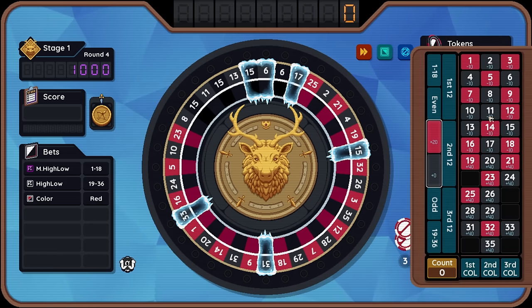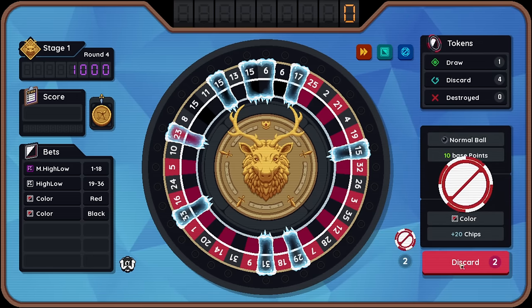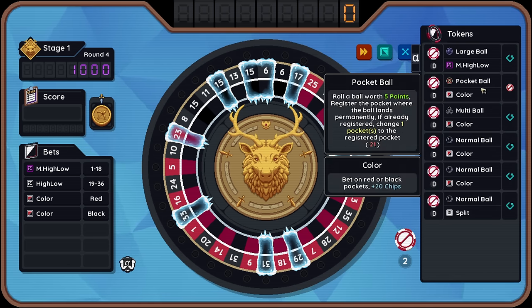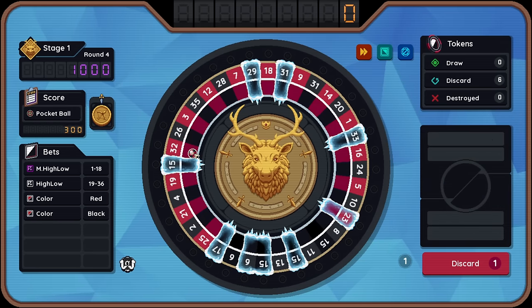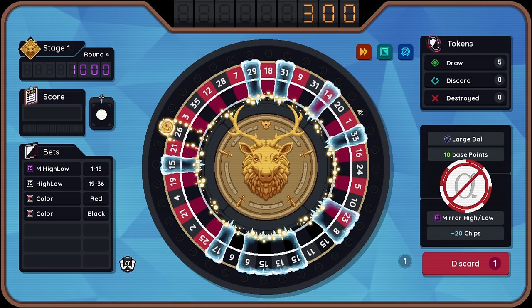Freeze three random pockets after token use. We have discards again — that's good. Why am I freezing red when I have all of this black? I don't know. Show me a good ball. Pocket ball 21. So you now say pocket ball bracket 21: roll a ball worth five points, register the pocket where the ball lands. If already registered, change one pocket to the registered pocket. So I'm going to roll this and it's going to make a number into red 21. Interesting.